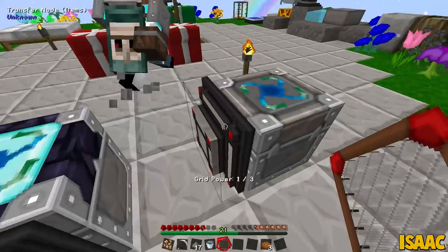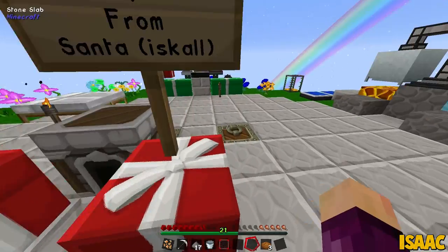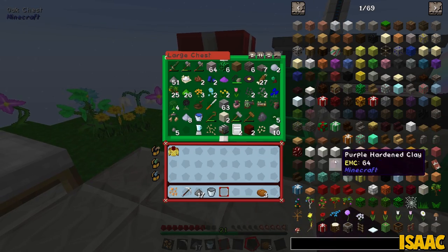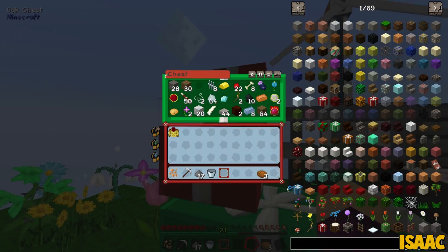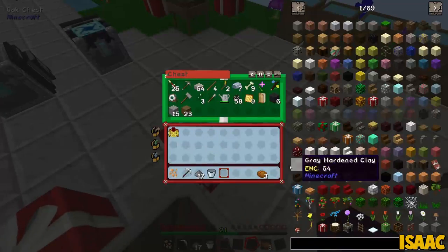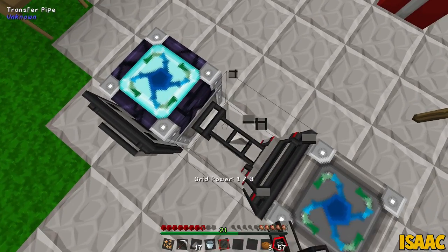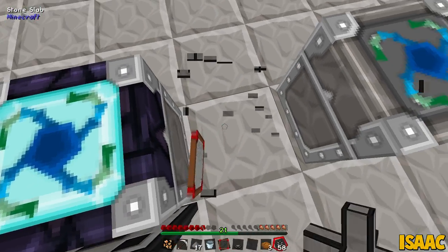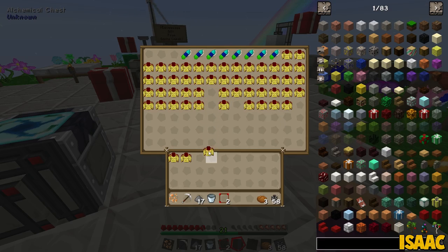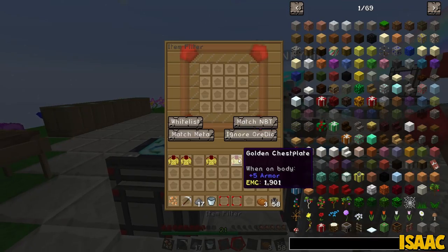I did say we needed two of them. I also need to find some excess pipes - we did have a good amount. She makes 64 at a time but I have no idea where those 62 redstone pipes ended up. Okay, we've got 58 pipes. There you go, take that filter. It's got an EMC value - we could have just bunged it in a condenser.